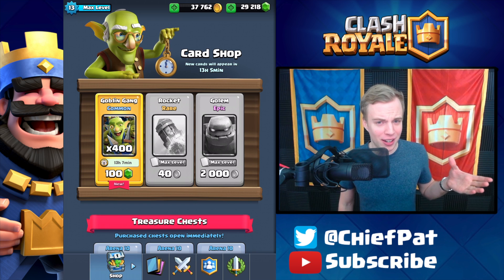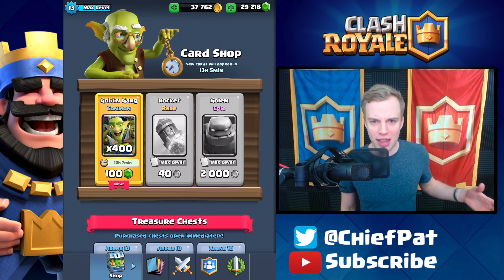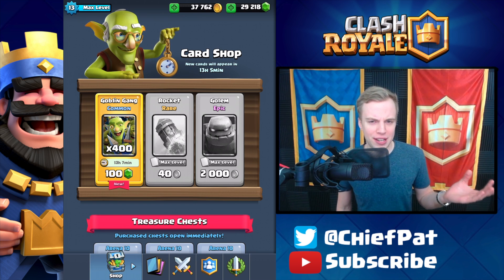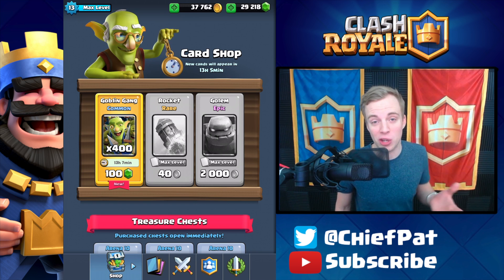It seems like a really fun card. The concept is pretty cool — you got a squad of Goblins, three regular Goblins and then three Spear Goblins. And not only that, but it's only three Elixirs, so it serves as a pretty nice replacement for the Skeleton Army. You can sort of interchange them depending on what you want to do with your deck.